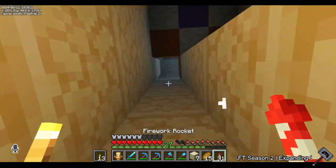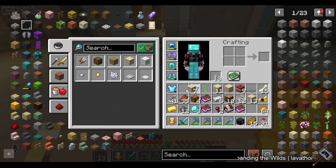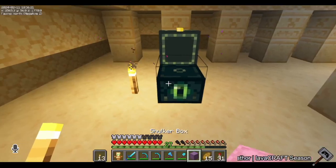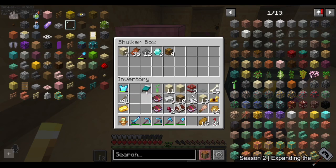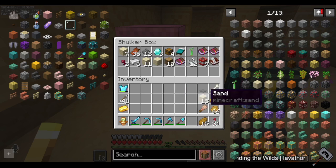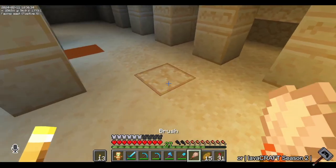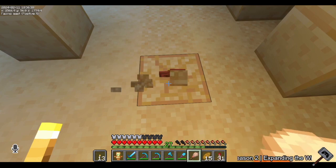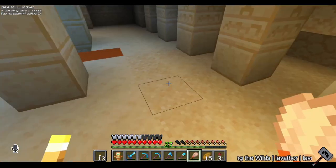But the Suspicious Sand — we've got to dig that out. Let me get my brush. In case you guys don't know, when they did the archaeology update, they added a whole other room to the desert temples. There's not much in there, it's just for Suspicious Sand and stuff, but it's kind of neat. And that's where you get the desert template — or maybe you can get them in the chest too. I don't know, we'll figure it out.